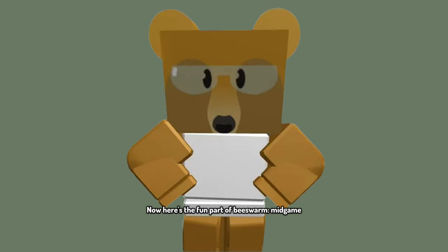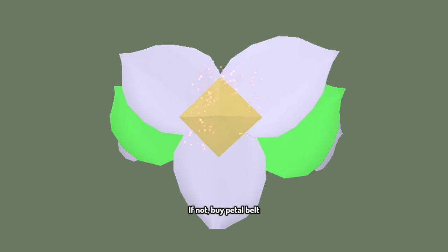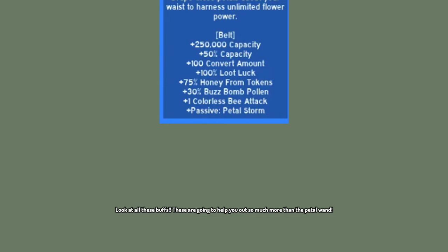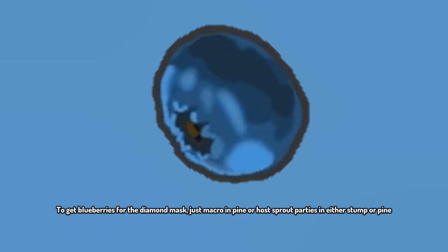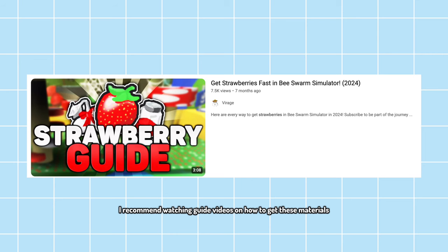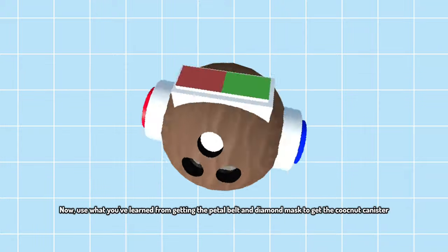Now here's the fun part of Bee Swarm: Mid-Game. Chapter 1.9. We're gonna start off with a banger. If you have 5 or more diamond eggs, purchase a Diamond Mask. If not, buy Petal Belt. Petal Belt is way better than Petal Wand and it is still cheap — look at all these buffs, they'll help you out far more than the Petal Wand, which is barely better than the Pork Dipper. To get blueberries for the Diamond Mask, just macro in Pine or host sprout parties in stump or pine. After getting one of them, get the other — if you got Diamond Mask first, get Petal Belt now, and vice versa. Then use what you've learned to get the Cooknut Canister.